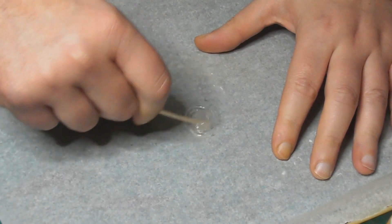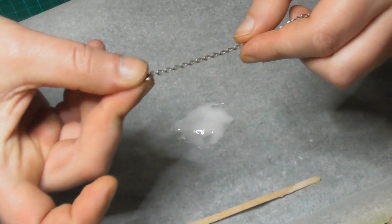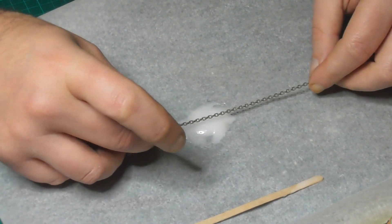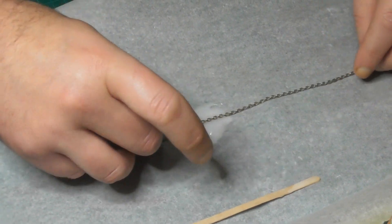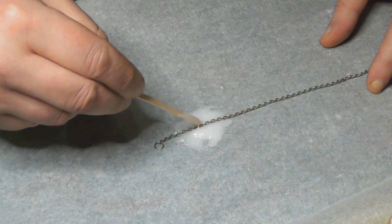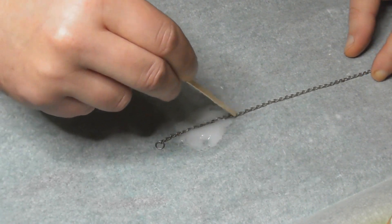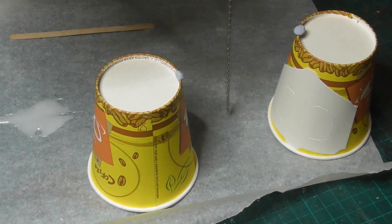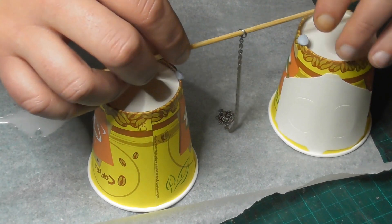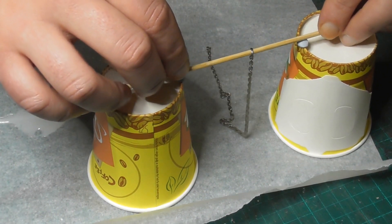By this point I had decided that the stand would be a chain securing the island to the rock on the base. I figured that as long as the chain had some slack to it, it would look like the island was floating and dragging the chain rather than being supported by it. I had an old piece of jewelry chain which I soaked in 5-minute epoxy and hung up to dry, coiling part of it so it would form a bit of a base. I left the far end of the chain clear so it would still flex, so I could connect it to the rock.